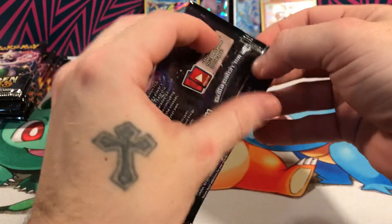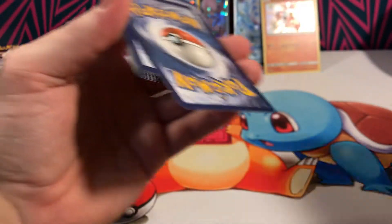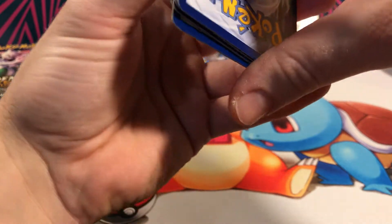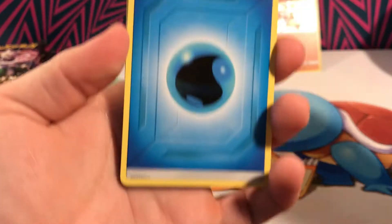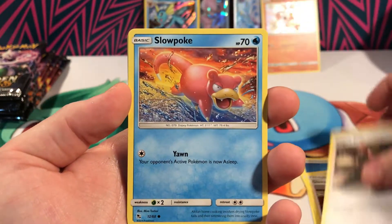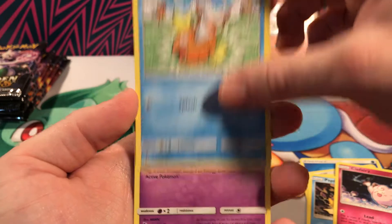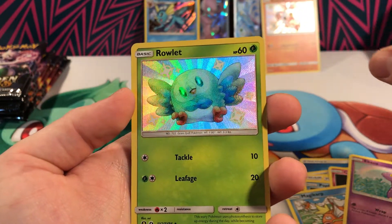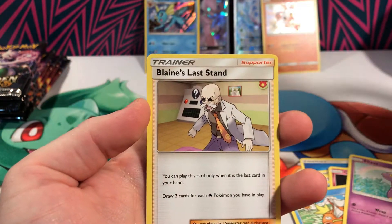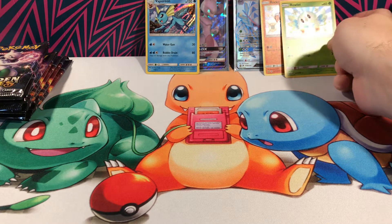On to the third pack, a Mew. There's our code. We have a Water Energy, another Giovanni, Kovu's Trap — that's a lot of trainers. Slowpoke, Psyduck, Clefairy, so many Magikarp. We have a Rowlet holo to match with our Rockruff. And a Blaine's Last Stand, non-holo. Very good pulls still.